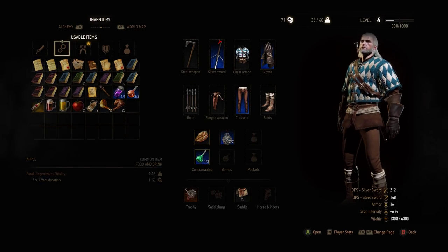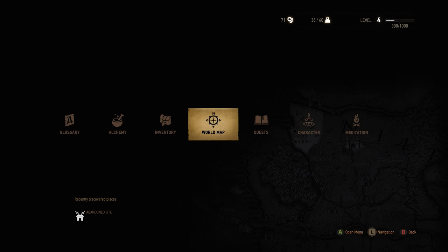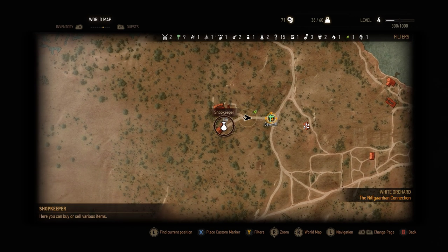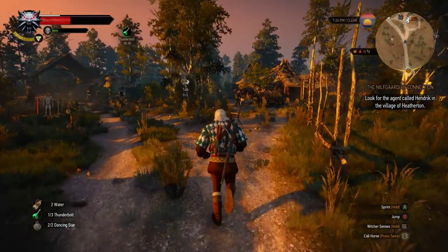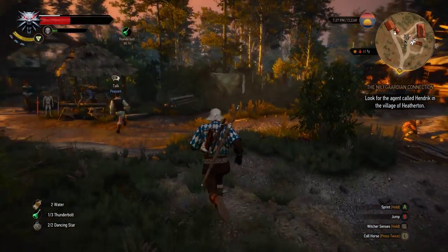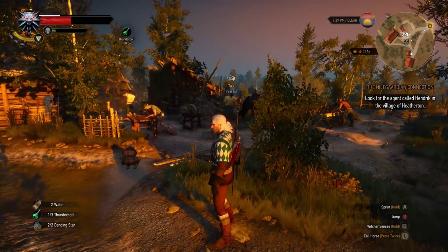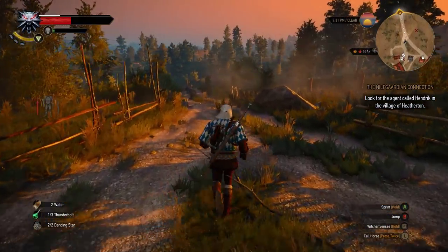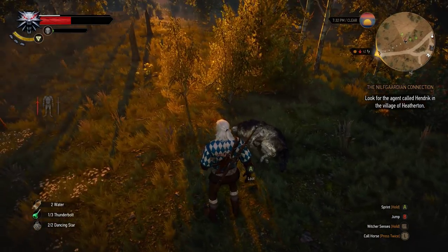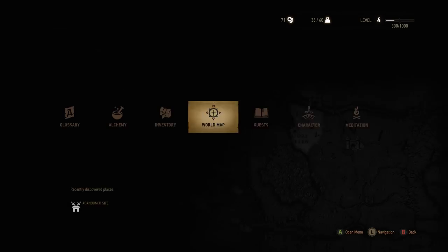Put that in the first slot — alright, that should regenerate us for a bit. Let's take a look at where the next undiscovered location is. We find a new shopkeeper, abandoned site. I think what I discovered was an abandoned site, and as soon as I slayed the ghouls they came back and there was a merchant I could interact with.